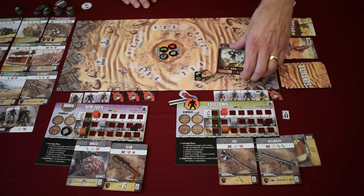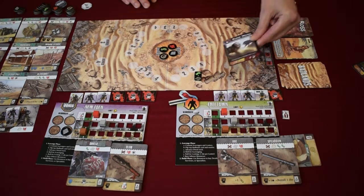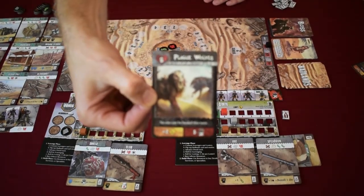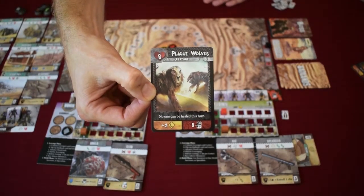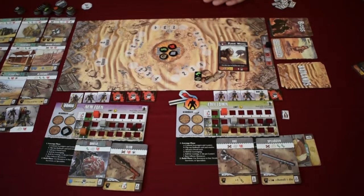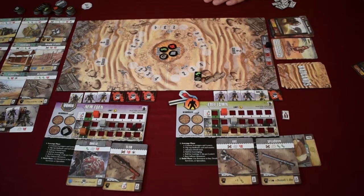The next threat revealed is the Plague Wolves. The level two bad guys are an eight-point monster worth two victory points, and we will not be able to heal on the same turn we fight them. We have two more turns to get more weapons and build up our defenses to be ready when they come. That's how the fight phase works.